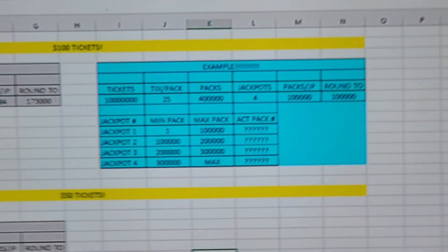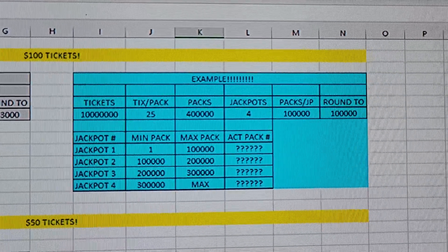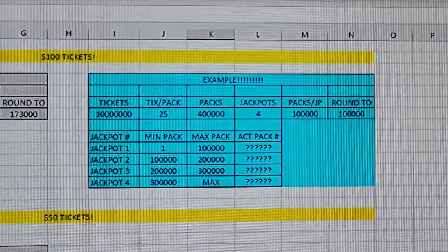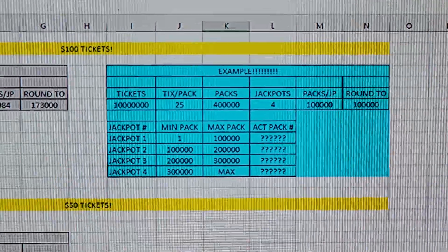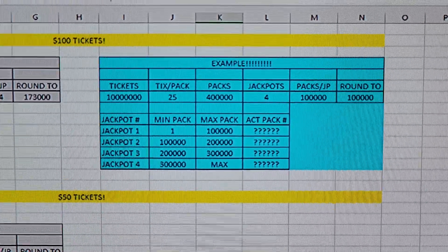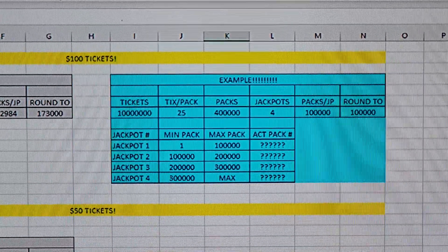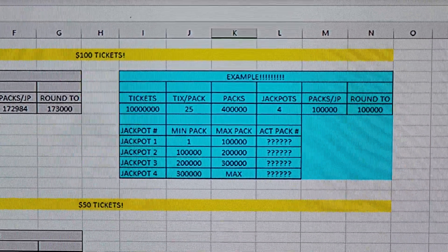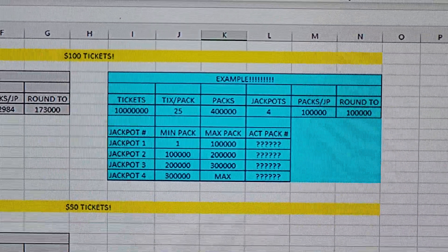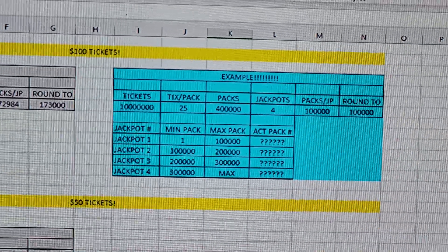We'll start with the hundred dollar ticket. This is going over the jackpot pools. Say you have a ticket that has 10 million tickets at 25 tickets per pack — you'll have 400,000 packs. If there are four jackpots, then there is one jackpot roughly every 100,000 packs. They are released in pools because they don't want to accidentally front-load all the jackpots at the beginning. Jackpots are spread out evenly-ish in pools. Sometimes printing errors cause them to scrap packs and reprint at the end, causing big gaps.